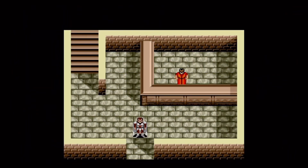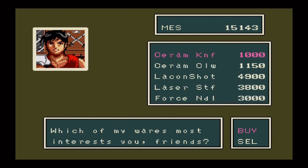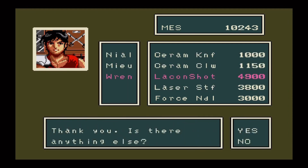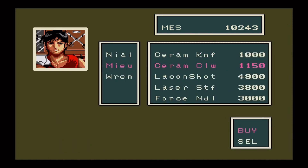Welcome back everybody to Phantasy Star 3 episode 12, the second episode of Nihil's Quest. We're here to buy some equipment — I think you need like 9000 or something, and I got a little bit more than I needed. So Lacoon gets a shot, and a single Ceram Claw for Mew.